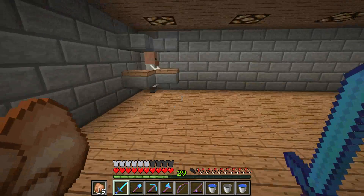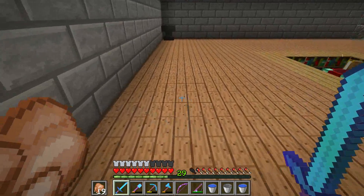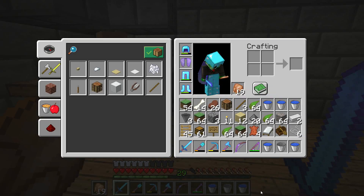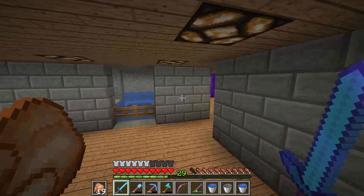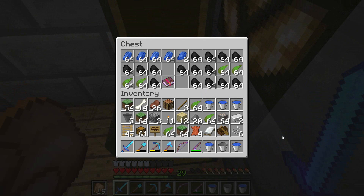There might be something — shame we can't really use lapis. I need to move that chest up here. We've got this guy in here: 10 emeralds for Silk Touch. Let's empty my inventory first. There's some kelp in here. We really need a storage system.